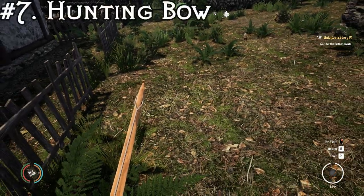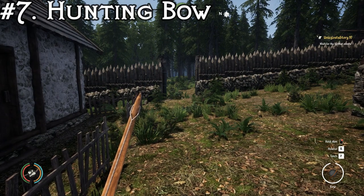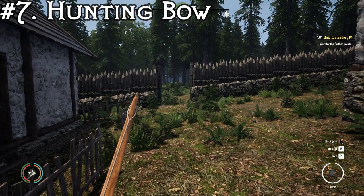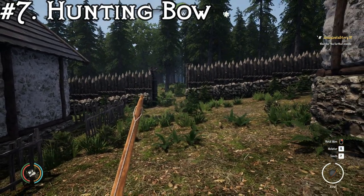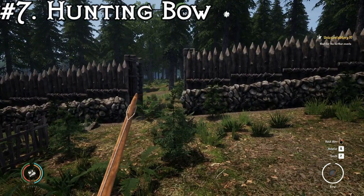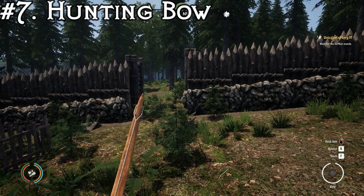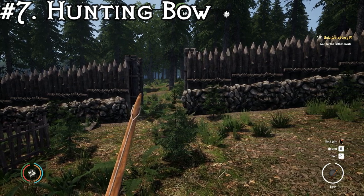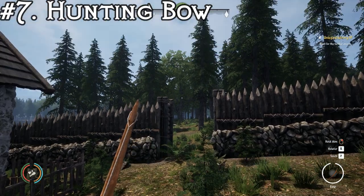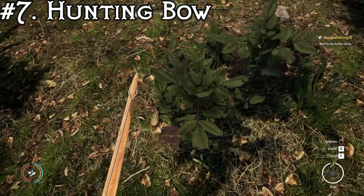At number seven we have the bow — the regular hunting bow, the lowest level bow in the game — paired with iron arrows. I know a lot of people will say I should have used stone arrows since it's an early game weapon, but I wanted to keep it as consistent as possible just testing the weapon. I used iron arrows across the board, since I only really used stone arrows for the first year.